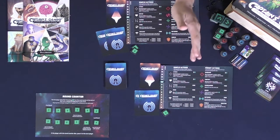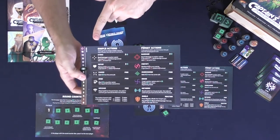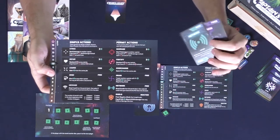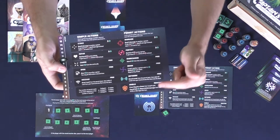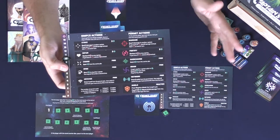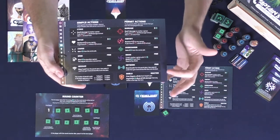Choose a first player — they start by taking an energy off of the round marker and then choosing an action off of their board. Your board has two types of actions: the simple ones you can always use, and the permit actions. Permit actions require you to have a permit card. This character has a network and a drain, meaning they can use those two actions for free without bluffing. If caught using a permit action you don't possess, you'll lose 3 HP — so always be careful.